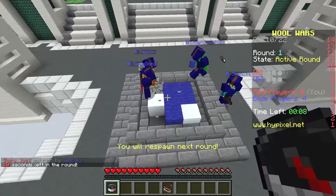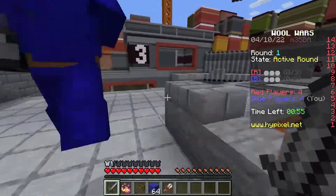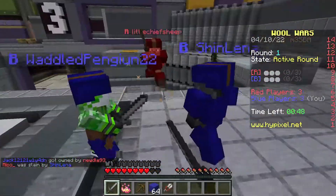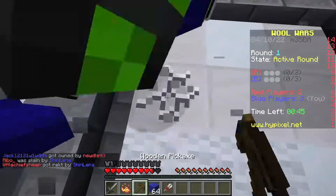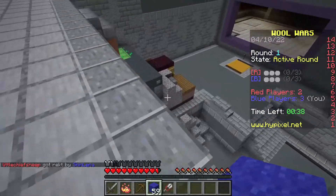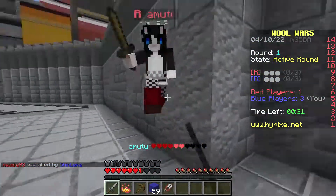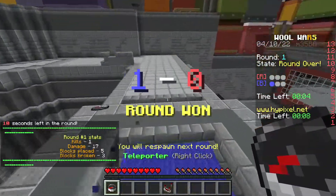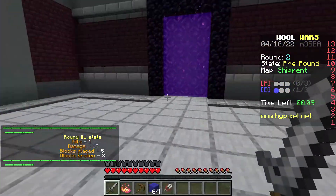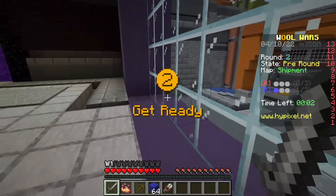Look at this — everyone on blue team survived. Here we are in another round. This person apparently has a bow but that person just got knocked off. I knocked this person off too. I'm going to start placing wool to get some points. There's a person down here — I'm going to take them out with the sword. One thing they've added is health hearts above players now. I don't remember them showing player health before — that might be a new addition.